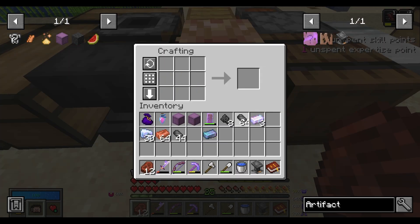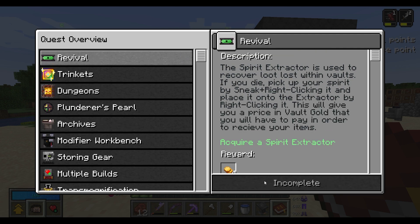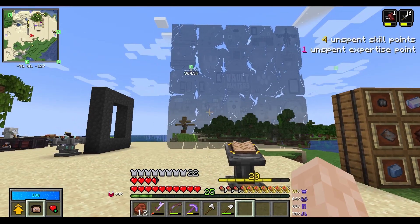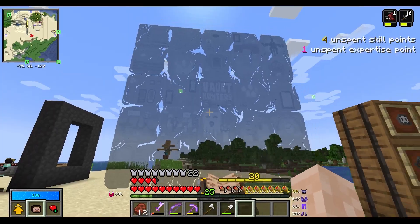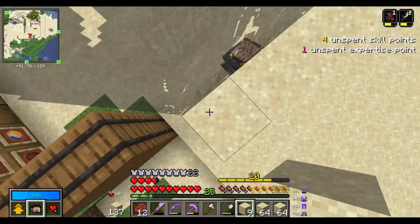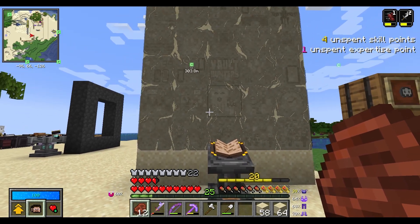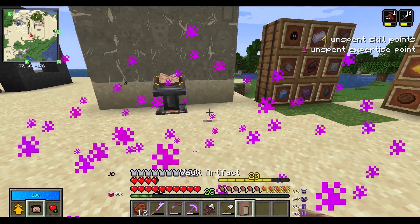And there we go — it's actually going to give us an artifact right away. Okay, so we need to put a wall behind it, but that's pretty cool. There we go. Kind of see it. Works well enough for me. Let's check out which artifact we got.